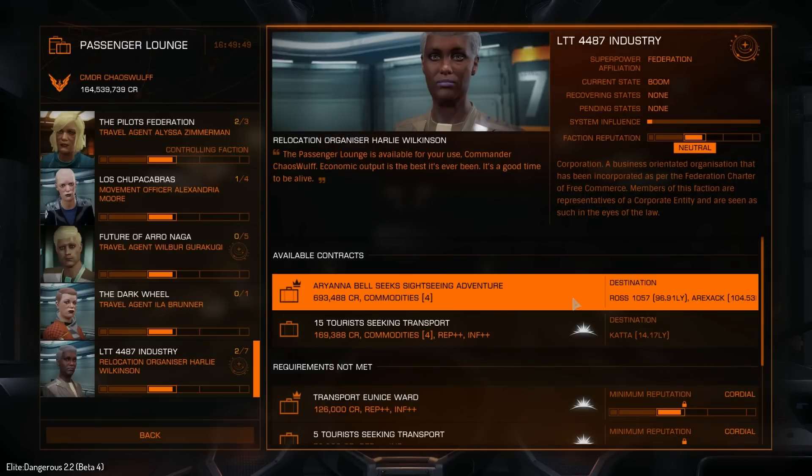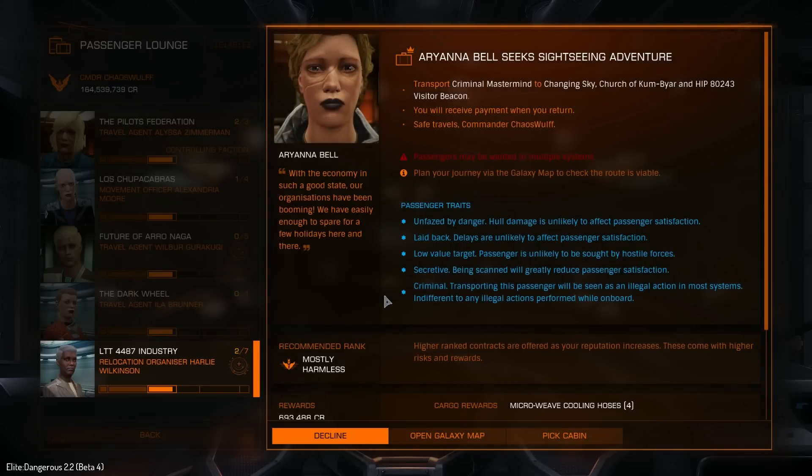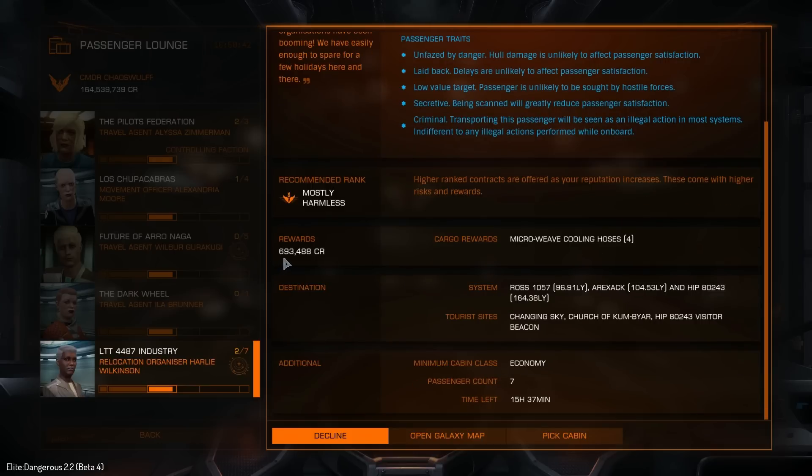If we went back again, we could also go for this passenger - she is a criminal mastermind. This is the first time I've actually seen a criminal in here. Her traits: Unphased by danger - hull damage is unlikely to affect passenger satisfaction. Laid back - delays are unlikely to affect passenger satisfaction. Low value target - passenger is unlikely to be sought by hostile forces. Secretive - being scanned will reduce passenger satisfaction. And Criminal - transporting this passenger will be seen as an illegal action in most systems, but she is indifferent to any legal actions performed while on board. The payout is 700,000 credits, with passenger count of seven, so we could drop them into one of our two cabins and still have the other one free.